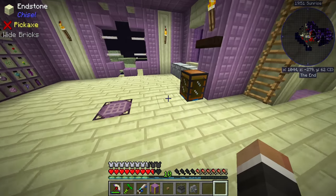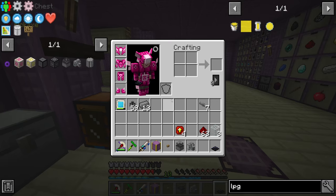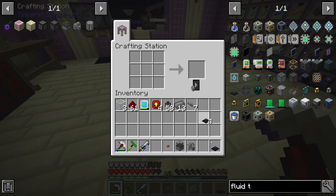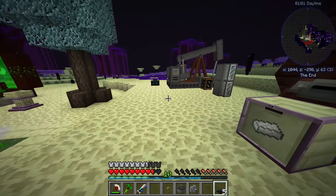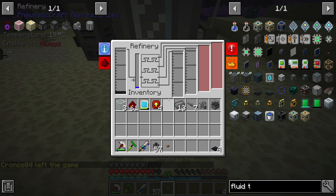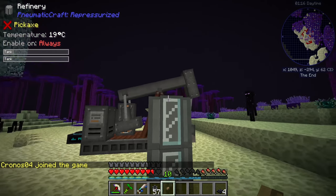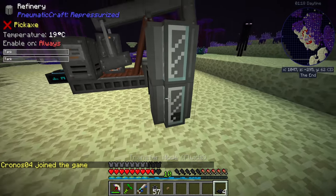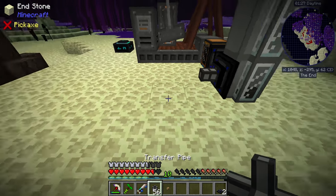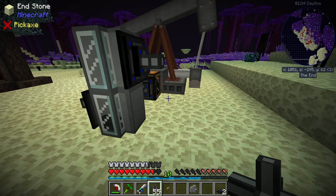Now we need to grab some fluid transfer nodes. Right now we have one; we're definitely going to have to make a few more. Thankfully, they are rather easy to make - we need a bucket, some stone, and some redstone. So now that we have some fluid transfer nodes, we're going to pump the oil from our oil tank over and into the refinery. We should see that fill up on the left. I believe that is going to turn into diesel and LPG. I'm fairly certain that diesel is going to come out of the bottom refinery and LPG out the top. So the diesel is just going to go over into a tank and be stored, and the LPG we're going to send into the thermo pneumatic processing plant.